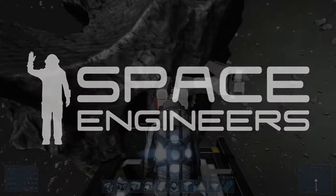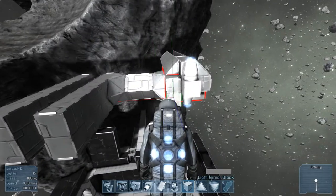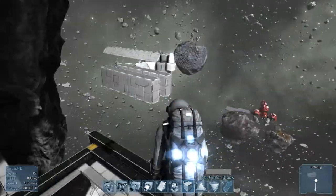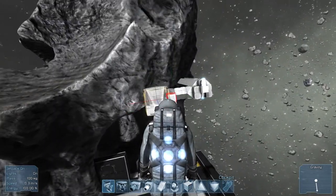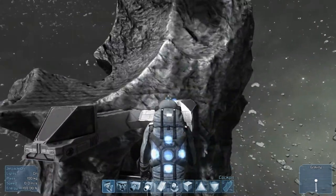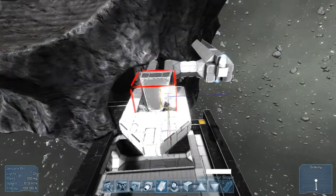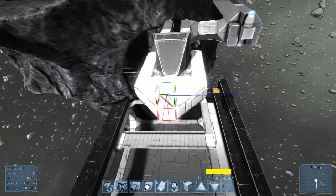Hello and welcome to Space Engineers. You're watching my speed build of a Y-Wing Starfighter from Star Wars. I was building some random ships, just messing around in the game practicing, and when I was building it started to kind of remind me of a Y-Wing from Star Wars. So I figured I would just try and replicate one in the game.